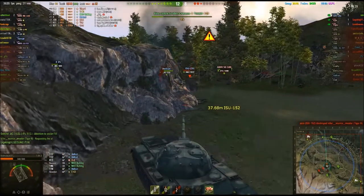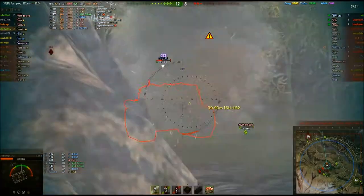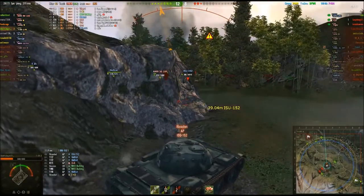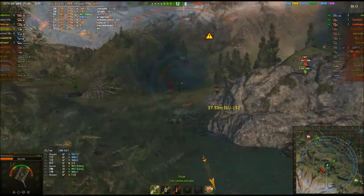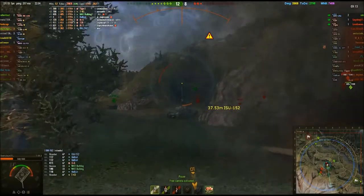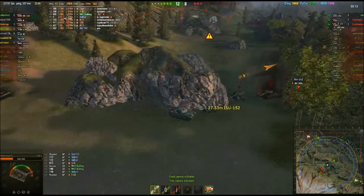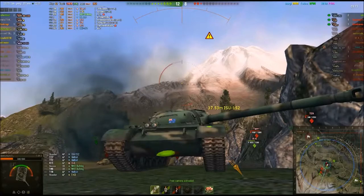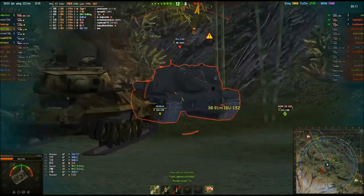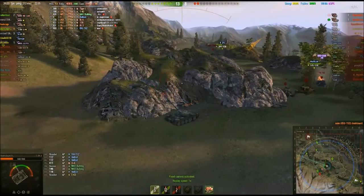I remember this bit - this was very interesting. Right now we're facing down an ISU-152. We put a round to the side of him and then ricochet. That's the BL-10 - a 152mm anti-tank gun - and we bounced it, right there on the lower plate. Can you see that? That's amazing. His reload's not quick with that gun, so we show him what we think of it. I just can't believe that happened - it's hilarious.